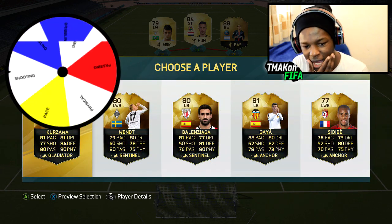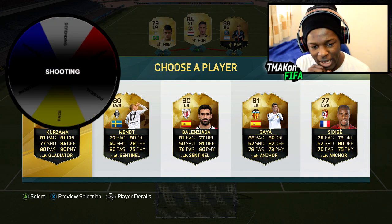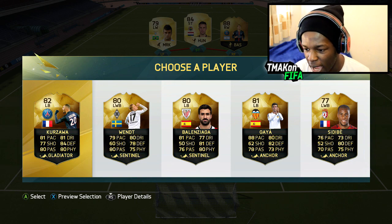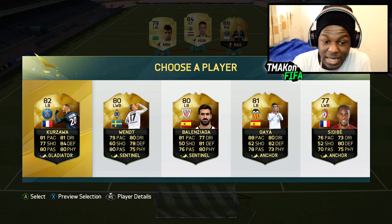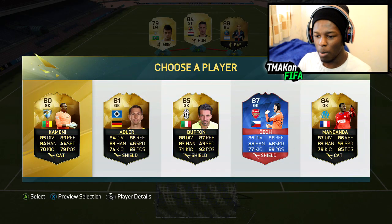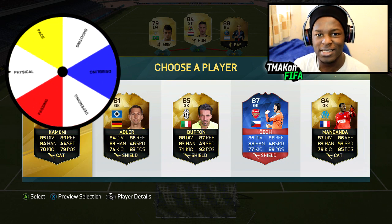All in-forms for left back — I like the look of Gaya and Kashawa. We have to go off shooting. Kashawa is 77 and he wins it — he's a pretty decent left back, so Kashawa has joined the team. Keepers have come up and we have Record Breaker Cech on the table — can we get him?